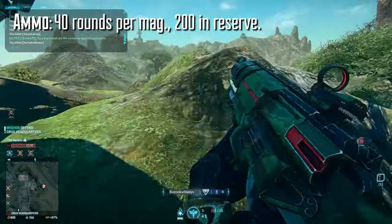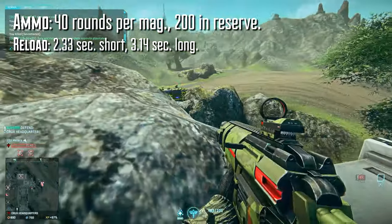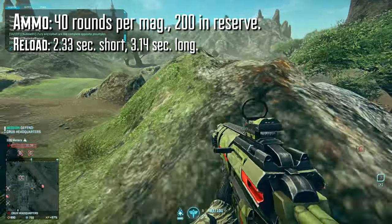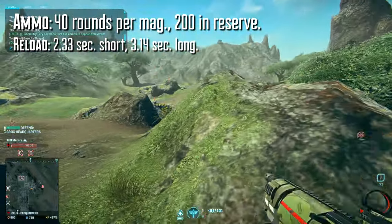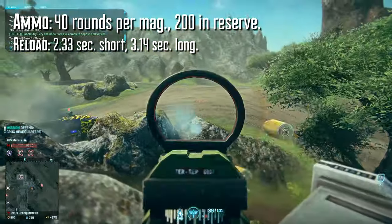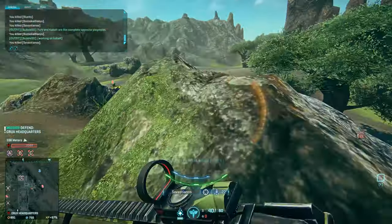The Lynx has 40 rounds per magazine, with 200 in reserve. It reloads in 2.33 seconds short, and 3.14 seconds long. This is a pretty short reload, and is considerably quicker than most TR carbines. In fact, the only two that reload faster are the T5 AMC and the HC-1 Cougar. This helps make up for the lack of damage per magazine, given the lower damage profile.